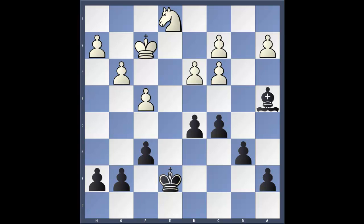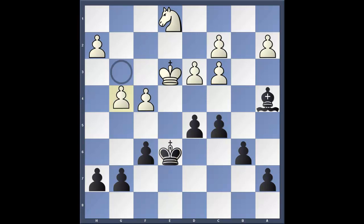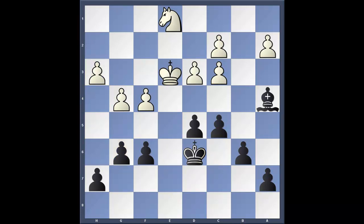Black continued with king to e7. The fact that the knight is tied up to the defense of the c pawn means that the king has the ability of infiltrating both flanks free of hand. So king to e3, king to e6, g4, king d6, h3, g6, king d2, bishop d7.